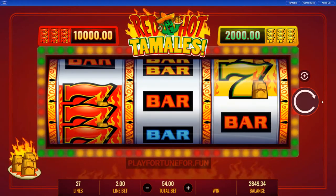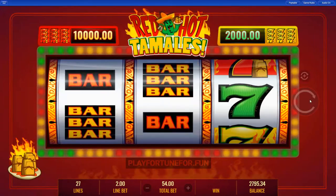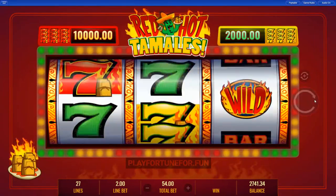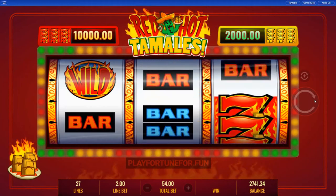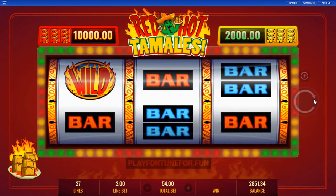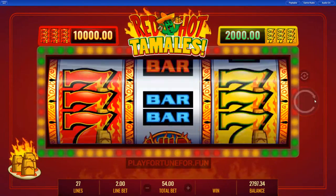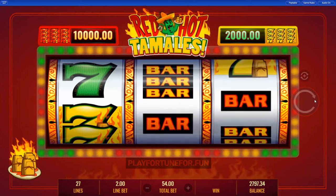This slot comes with a clean front-end design and simple gameplay for beginners. But the visuals of this game cannot hide the statistical inconsistencies of Red Hot Tamales. A payout rate of 95.83% is really below average, and together with low volatility, this game can negatively impact your gaming budget very quickly.